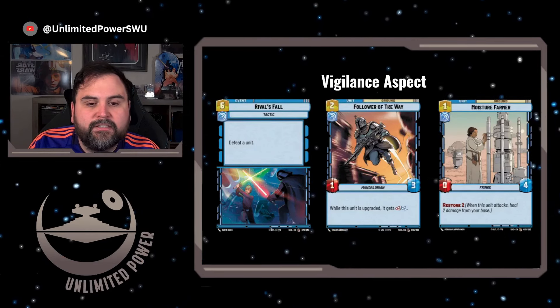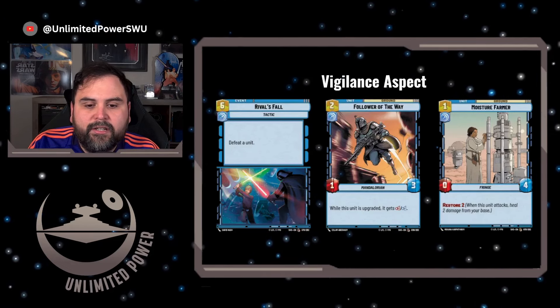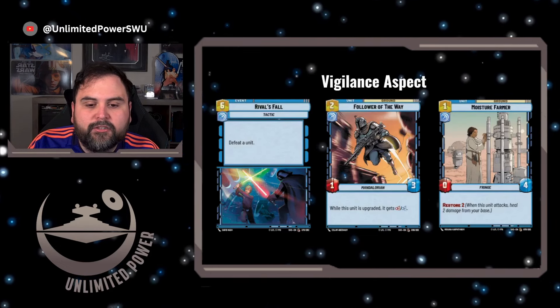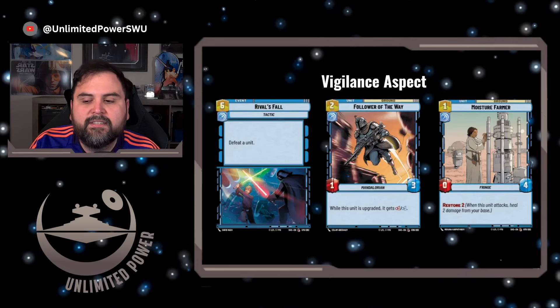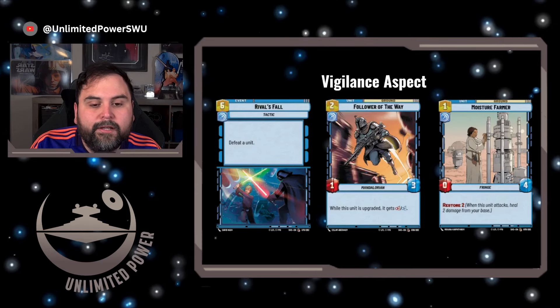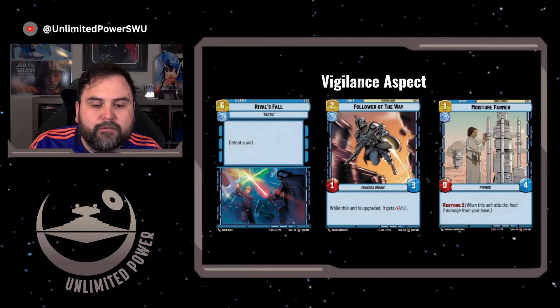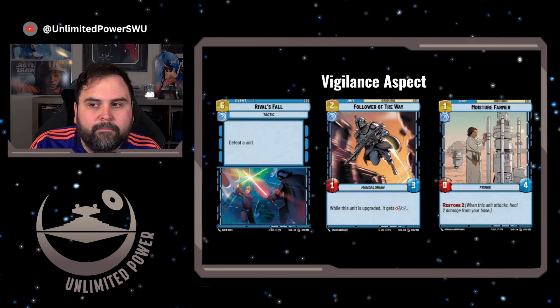Last for Vigilance is Moisture Farmer, a 0-4 one-cost unit. This is a great one to put out turn one because it has Restore 2, and you can use Rey's ability twice on it to bring it up to a 1-5 and then a 2-6. That's tough for opponents to deal with, and the Restore mechanic is definitely going to force them to answer it.